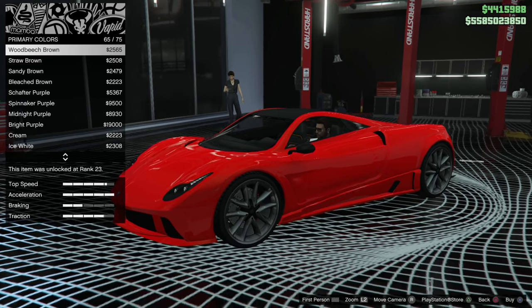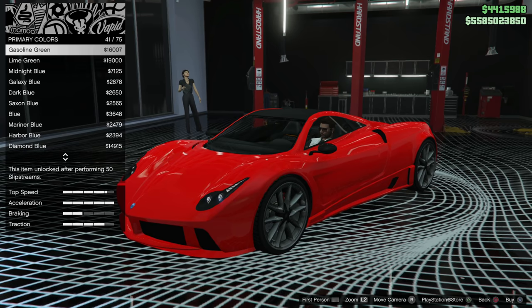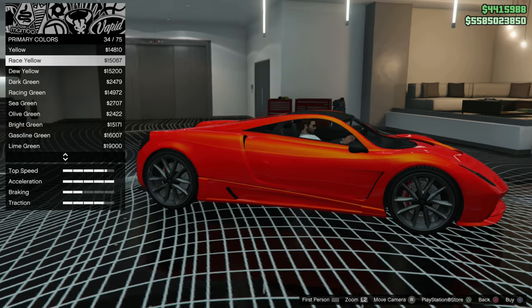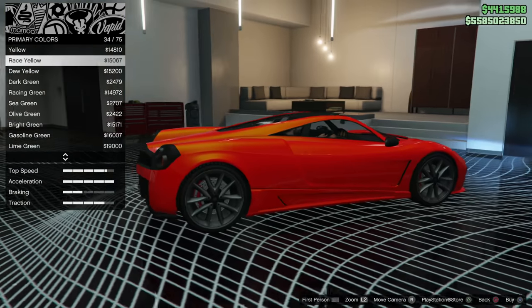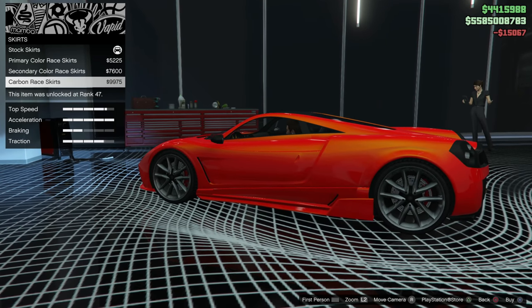Some of you guys might notice it's a little bit too white. If you guys want to change that, just change the pearlescent to black, and then it'll look really nice and vibrant, just like mine. You can also put a nicer pearlescent like lime green or race yellow on this car to kind of make it look like a lava red, but more neon and much brighter. Personally, I like the look of that — I think it makes the car look a little more stylish and just looks a lot better.